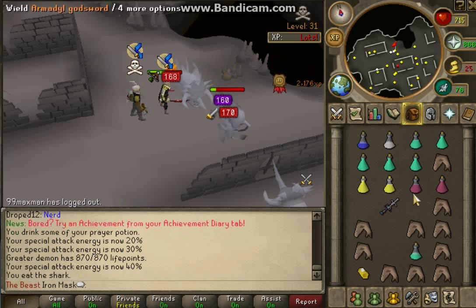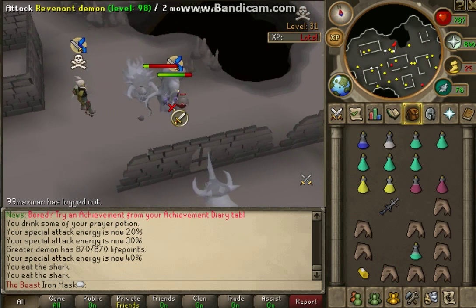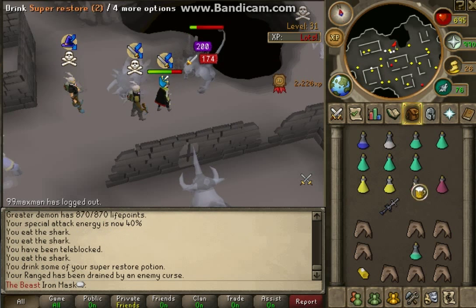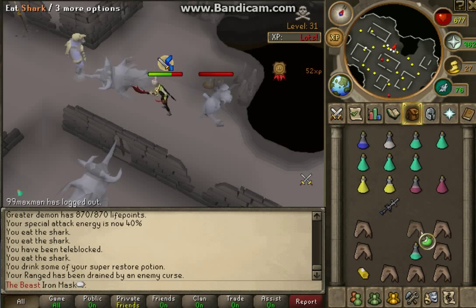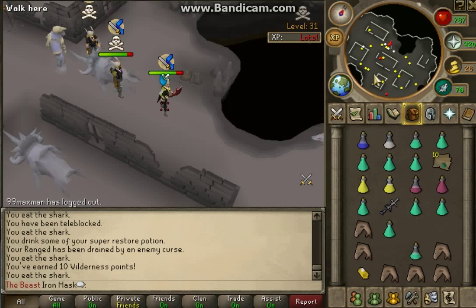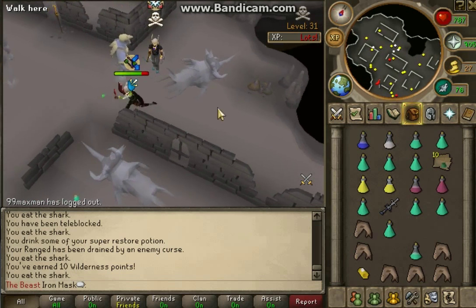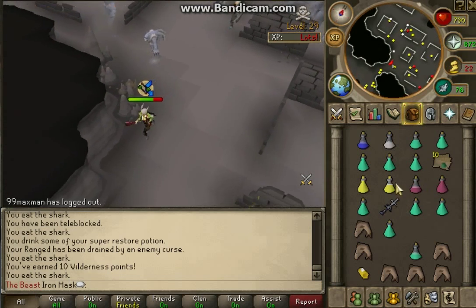I think the PKers banked or something — oh no, they are here. Let's kill a revenant and see what it drops. Oh — I'm teleblocked! Okay, let's keep killing anyway. They dropped PK tokens, which I wanted to show you. I'll pick up the prayer potions as well and I'm going to run-tank these PKers and bank, just because they're being a nuisance.